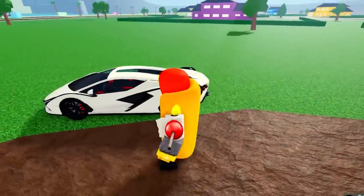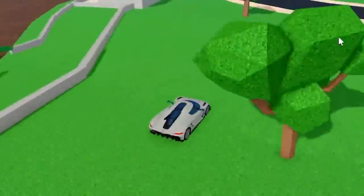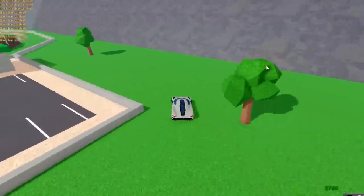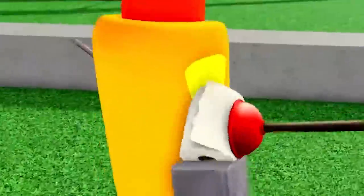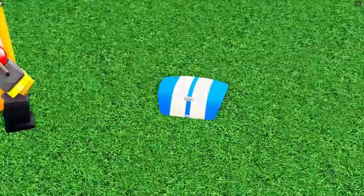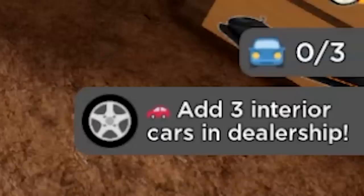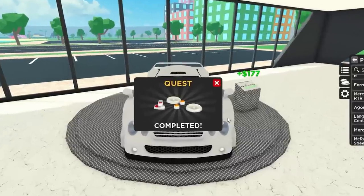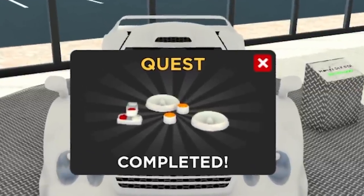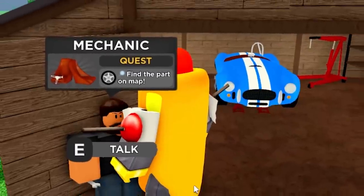Find the part on the map - I believe that's the hood, looks like it's over near the dirt race. It's right next to the mud puddle by the dirt race - that's the trunk. Next: add three interior cars to the dealership - easy. Then more parts that look like headlights and indicators, found right on top of the dirt race area.